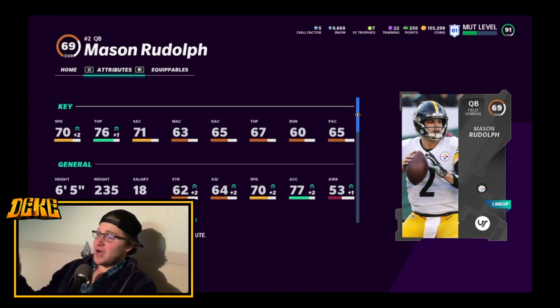Shoutout to one of my Instagram followers who hit me up and said they had a Browns themed team and wanted to do a Browns versus Steelers matchup leading up to Sunday's game. Also shoutout to one of my YouTube subscribers who suggested doing the Mason Rudolph challenge in the comments — I believe it was my last video with Trace McSwerley and Duck Hodges. Much appreciation, and let's look at the stats: 76 throw power.